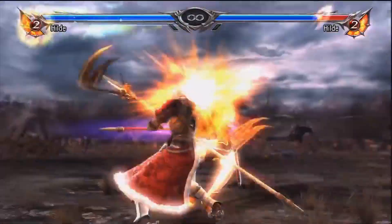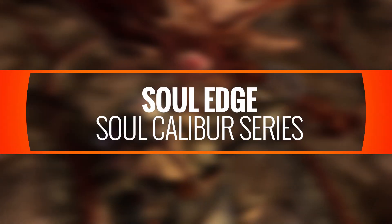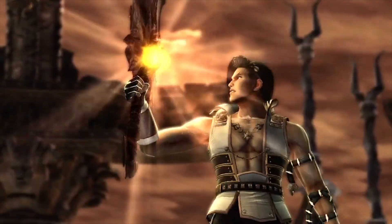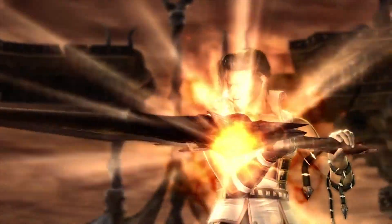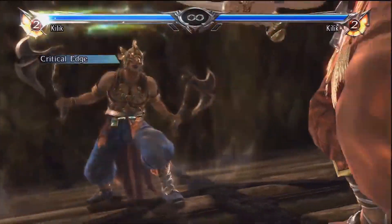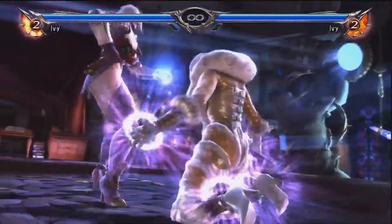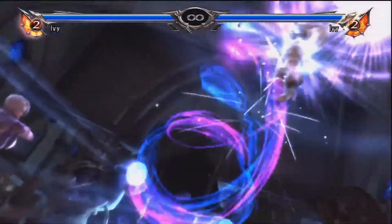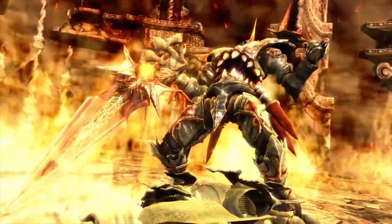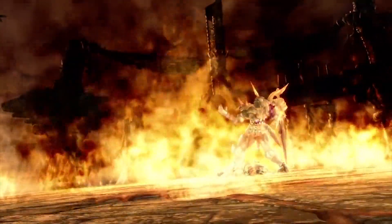The first game in the Soul Calibur series was actually named after the most powerful weapon in the story, the mighty Soul Edge. Containing the demonic soul of Inferno, this wicked blade changes shape depending on the bearer and grants them immense power. Unfortunately, it also steals life from its owner at the same time, corrupting them and causing them to forcefully satiate the weapon's bloodlust with constant offensive strikes. The user's strength of will must be very high to resist being controlled by the weapon, whose only goal is to consume the souls of its victims.